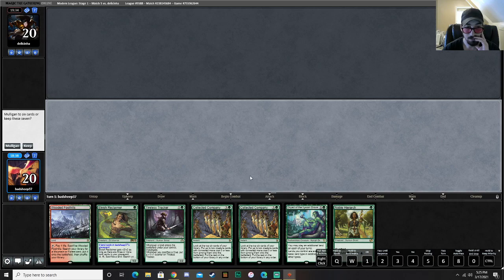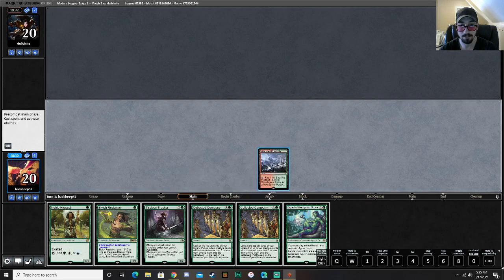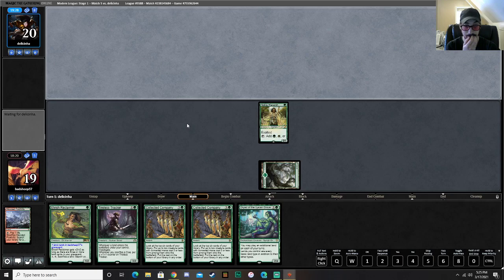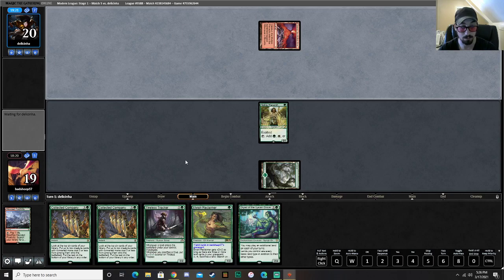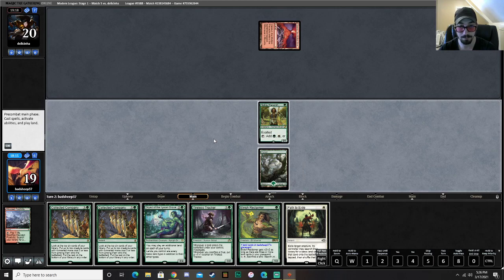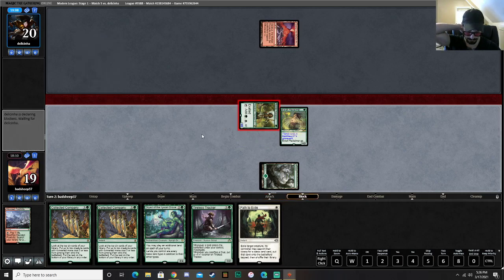A one-lander. So we go — let's give it a go. We'll play Noble. Worst case scenario, we have to play Reclaimer on 2 and miss a land drop. If one of these Cocos was a land, that would be beautiful. Land, land, land — all day? Nope. That's a little rough, not gonna lie. Should not have kept a one-lander, but it's okay.